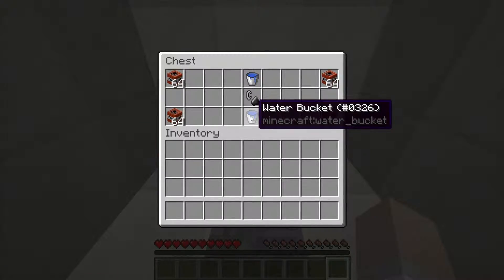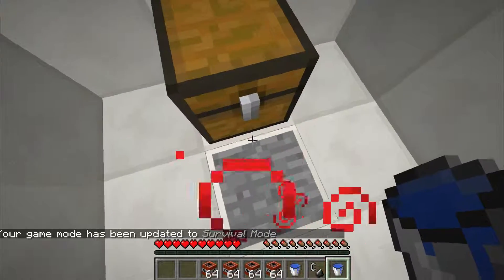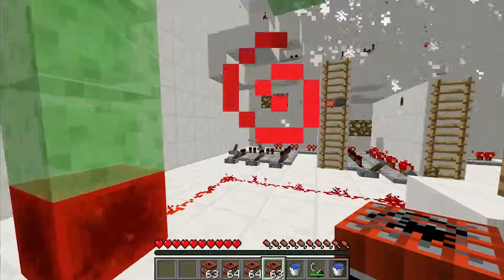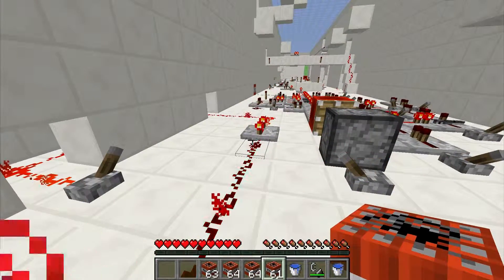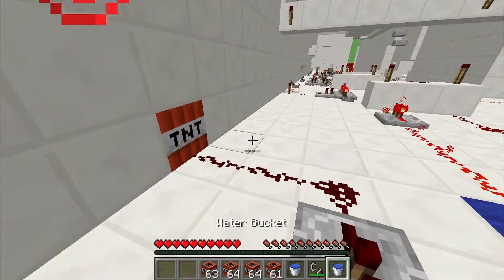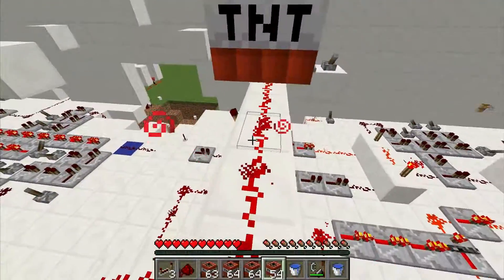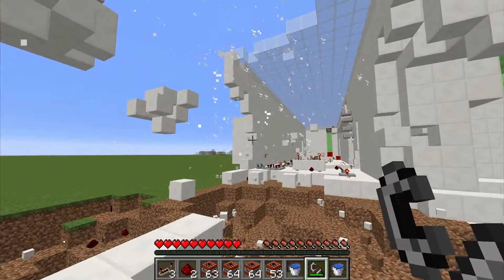Water bucket and TNT, wow - what is happening? Survival mode - ooh. I kind of want to destroy this one, taking advantage of the wiring to do remote ignition. It didn't work - why didn't it work? Fine, I'll just do it with this then. There we go. Satisfying, actually quite satisfying.